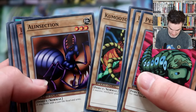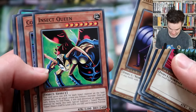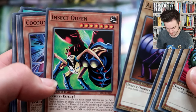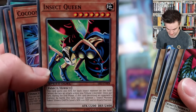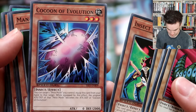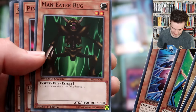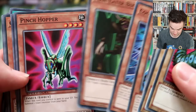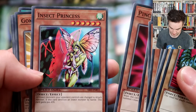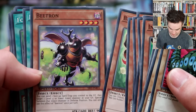Kumootcho, and Allen Section - never heard of that guy before but I recognize the artwork, maybe they changed the name. Insect Queen - this is the one that Joey beat in Battle City and managed to win Cocoon of Evolution from. Cocoon of Evolution - you need this to turn Petite Moth into the ultimate great thing. Man Eater Bug - I'm sure that's going to be in the meta of Speed Duels for a long time until they make a ban list or something.